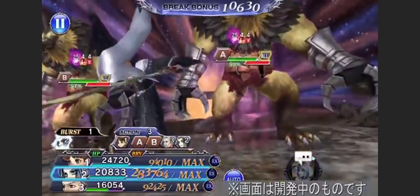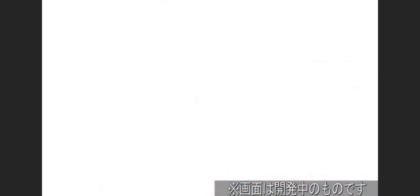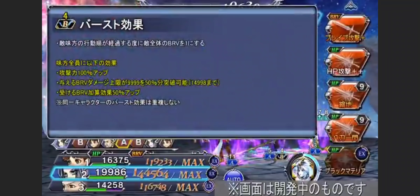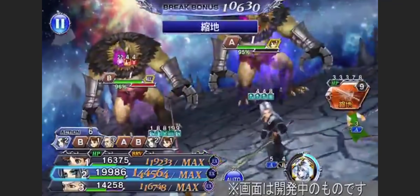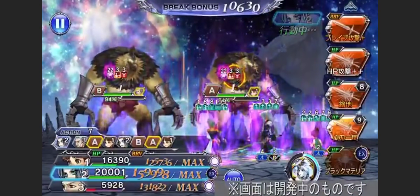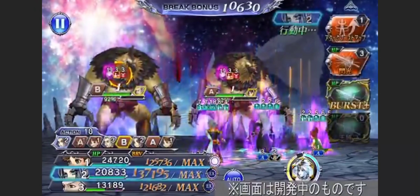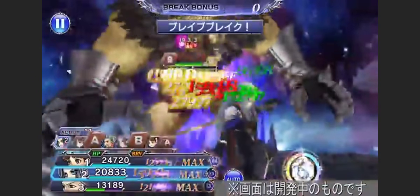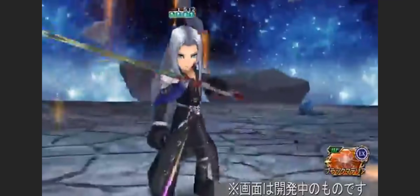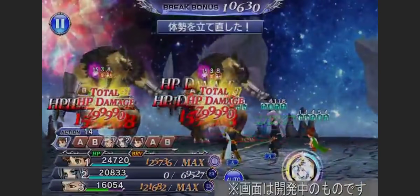So he can deal up to over 500k it looks like. Yeah, so he can deal over a mil — that's sweet. His BT effect lasts for four actions. Oh my god, they gave this man a massive rework!